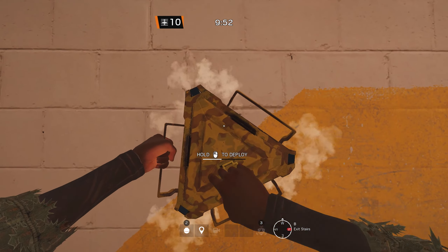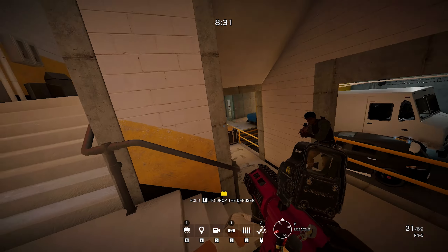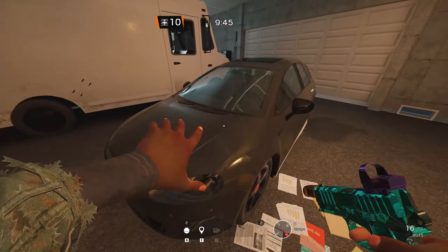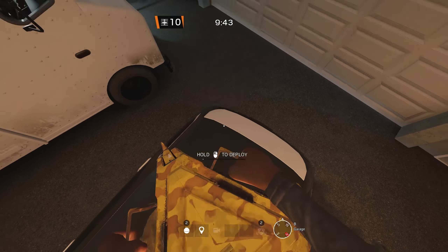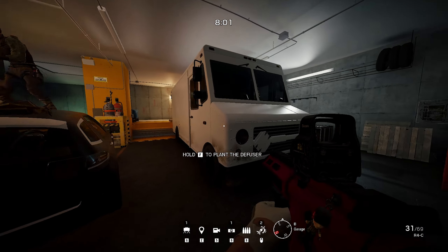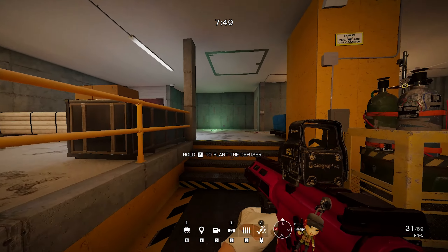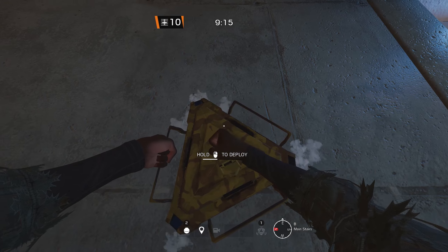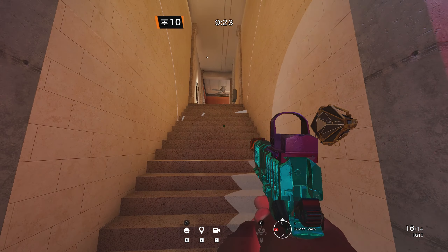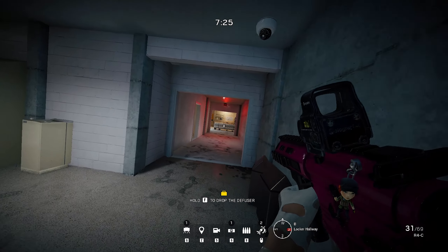For the next map, Consulate, I have a set of Banshees for the downstairs objective. I place one on the yellow stairs, which is a super annoying one — attackers want to pass this doorway towards the yellow stairs fast, but the Banshee will stop them. I placed one on top of this car here, so it'll stop attackers from walking into the bridge. I placed the final Banshee on either the bottom of spiral stairs or the bottom of visa stairs. Both these Banshees will give a sound call of where attackers are pushing from and stop them from pushing in as fast as they might want to.